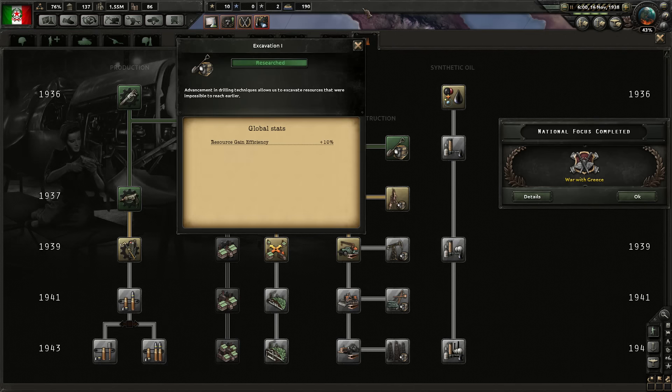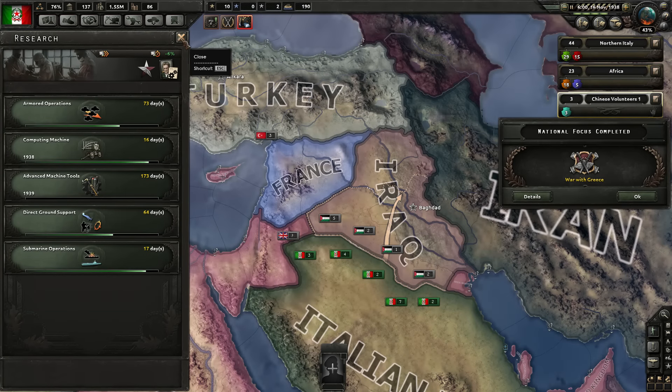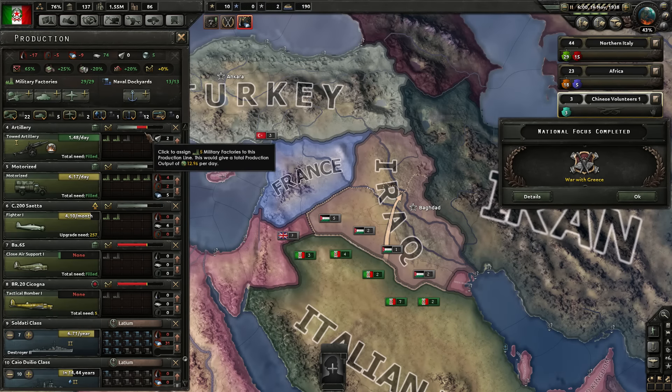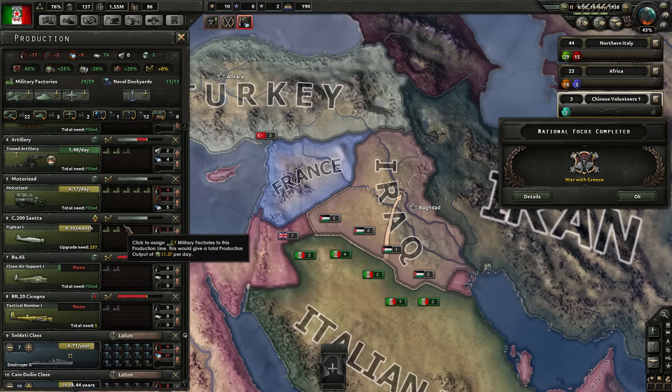We finished Excavation 1 tech. Looking at our resources — we're still lacking, but not as much as before, which is good. We're going to go ahead and work on Dispersed Industry 3, which raises the production efficiency cap by 15%. Once this is maxed, we're going to be producing everything like crazy, so I definitely want that higher.